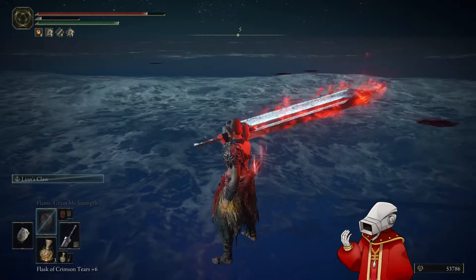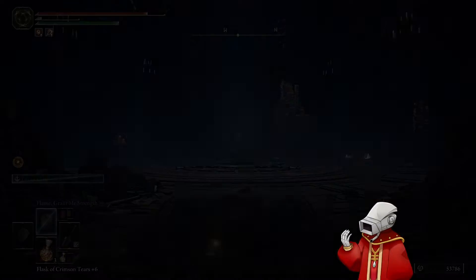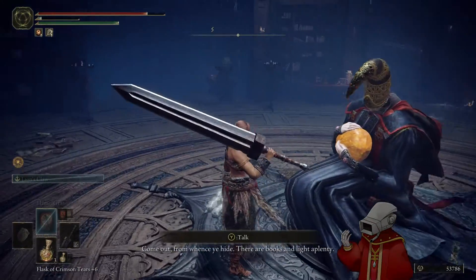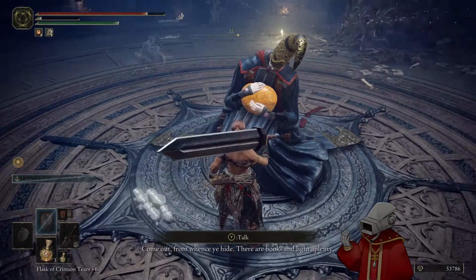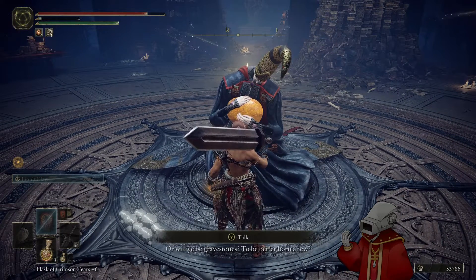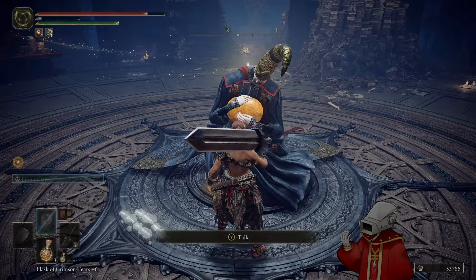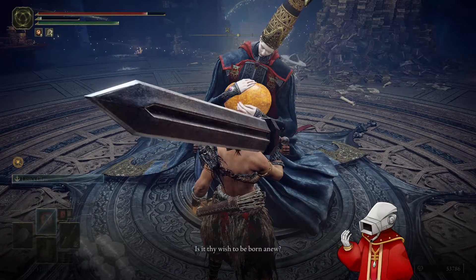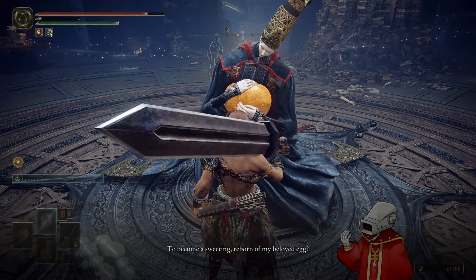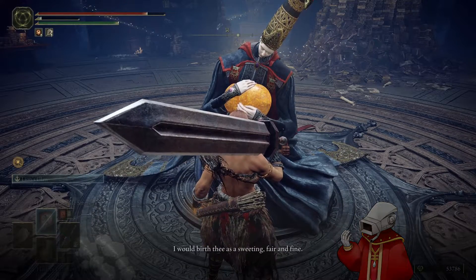Remembrance of the Full Moon. Great Rune of the Unborn — we can now respec. "Did he flee, my sweetings? Come out from whence ye hide. There are books and light aplenty. Dither not. Come out, say I, or will he be gravestones to be better born anew? Ah — is it thy wish to be born anew? To become a sweeting, reborn of my beloved egg?" Not at the moment, but I would respec eventually. Anyways.